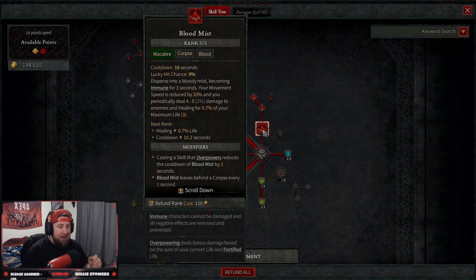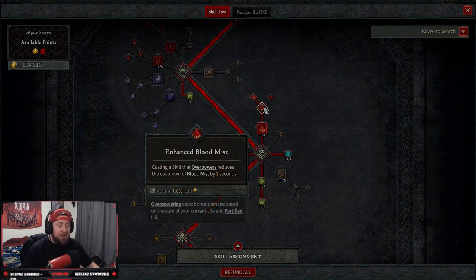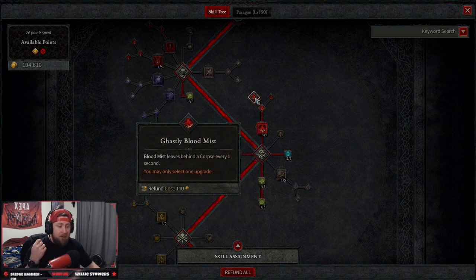We have five points in Blood Mist. Blood Mist disperses us into a big blood mist — we move around and just absolutely destroy everything. This makes us immune, and casting the skill overpowers. When we do, we get 2% cooldown reduction. We have Enhanced casting which gives us the overpower, and then Ghastly Blood Mist leaves behind a corpse every one second, so while we're blood misting we're generating corpses to trigger even more corpse explosions.